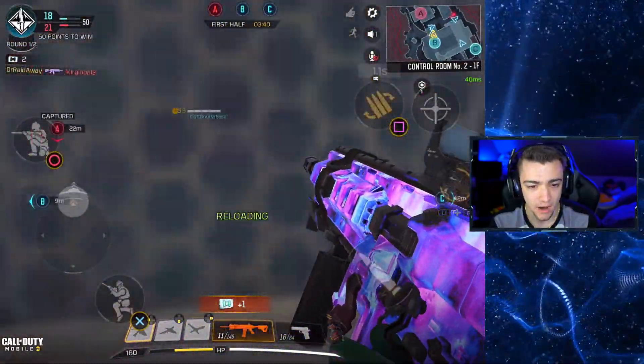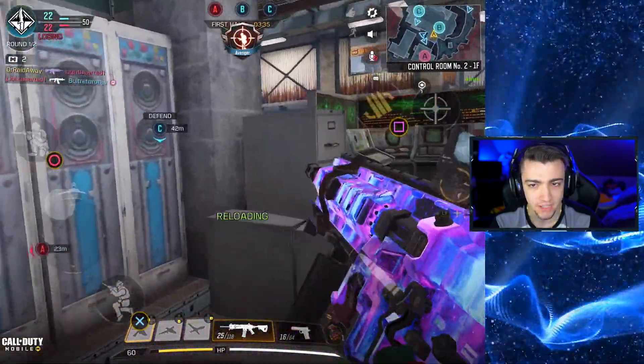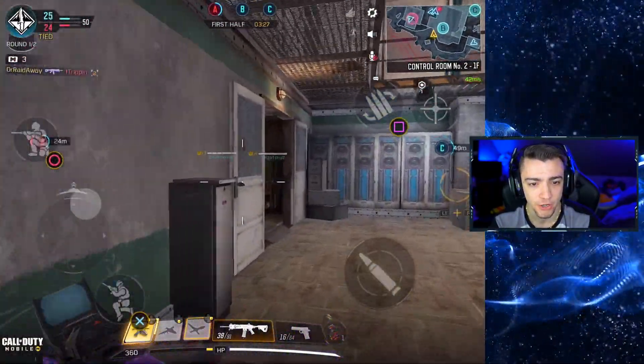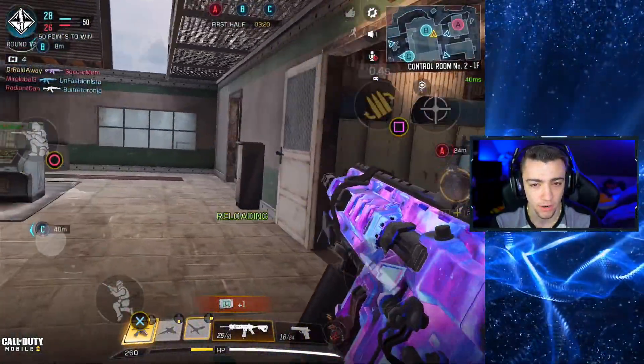I think my teammate needs some help. All right, we got a normal kill right there. ICR is actually doing wonders right now. Can we get this kill? My teammates couldn't do anything. I knew it. We got the helicopter. I'm not gonna use the helicopter though because we're going for nukes, of course. My teammates need some help low key. Let me get that kill right there — I'm not checking the scoreboard.